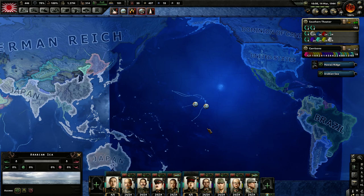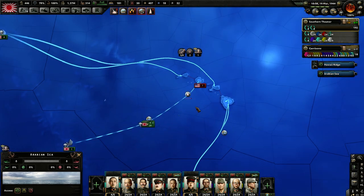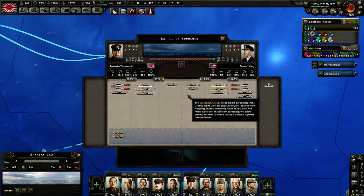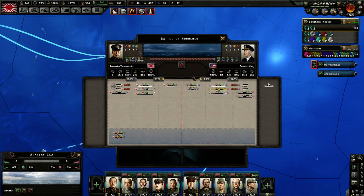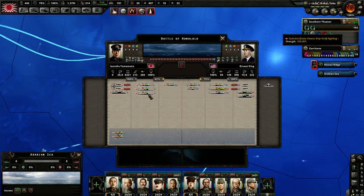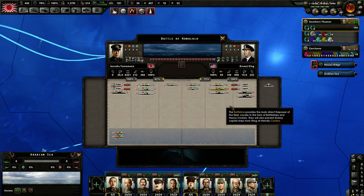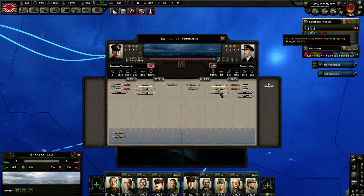Welcome back ladies and gentlemen. I'm the Serious Strategy Gamer and we are playing Hearts of Iron 4 Man the Guns. We are about to find out whether our torpedo ships are any good. We have just entered the Battle of Honolulu just off the coast of Pearl Harbor, with our screening group mostly made up of torpedo cruisers and a couple of heavy ships against a big American battle fleet. Our forces are somewhat evenly matched.